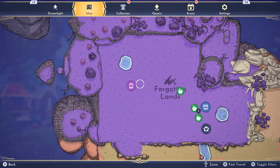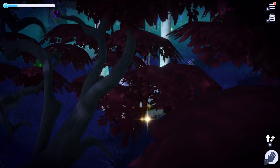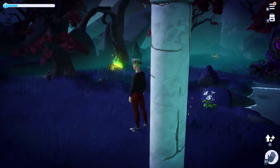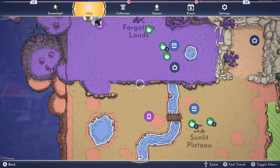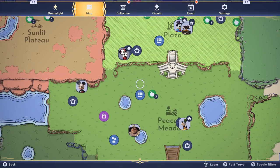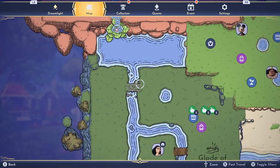We're going to save the Sunlit Plateau for last because there are a few different kinds of birds there. We're going to the Forgotten Lands next — there are no critters there right now, but it's believed they're going to put the ravens there eventually. So the Forgotten Lands are currently free and clear. To recap: we've done squirrels in the plaza, the Peaceful Meadow rabbits, foxes, raccoons, sea turtles, and squirrels. Now the sunbirds on the Sunlit Plateau are last.